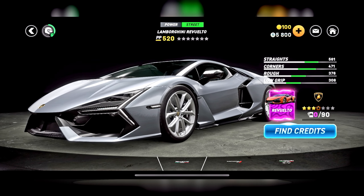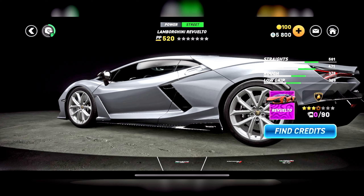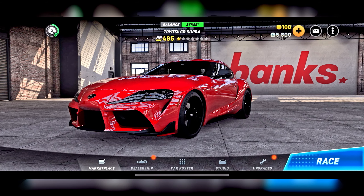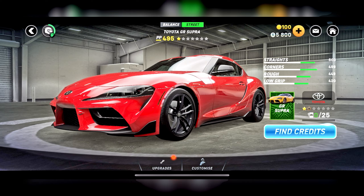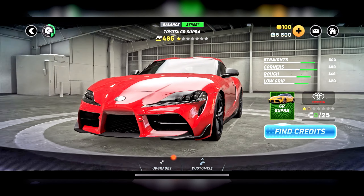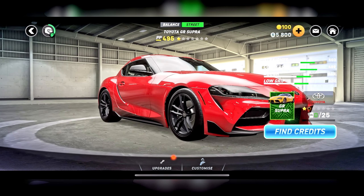We have the best car of them all probably — the Lamborghini Revuelto. I'm so excited for this one. Look at that bad boy. If we press Studio, we go in here and we have this photo booth-looking place. It's much nicer than the previous place — you can look at your car with lighting on it.